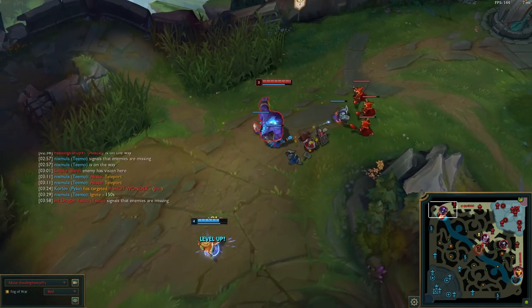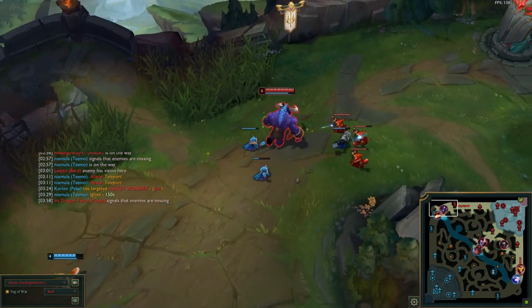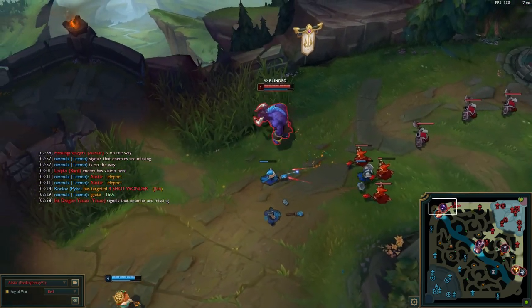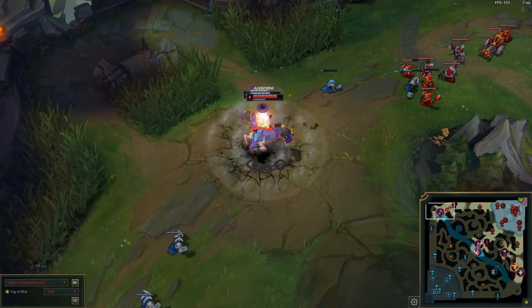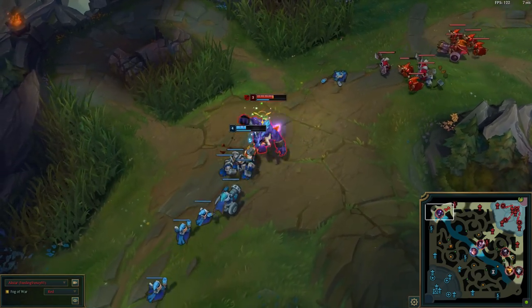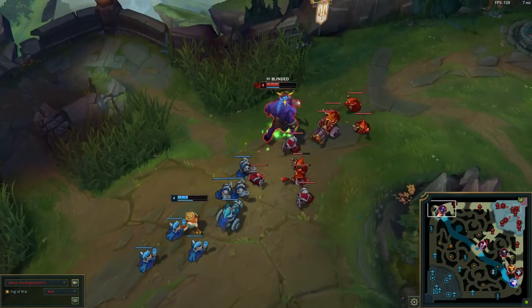With Mordekaiser, the reason why Alistar top is so good is because Alistar's ult actually cancels out Mord's ult. I didn't even know that until, by God's blessing, I was fighting a Mord and he ulted me, I ulted back, and I was just like — wait, I'm out of the ult! So if you wait until after Mord ults and then you ult, it cancels out his ult and gives you a really good advantage.